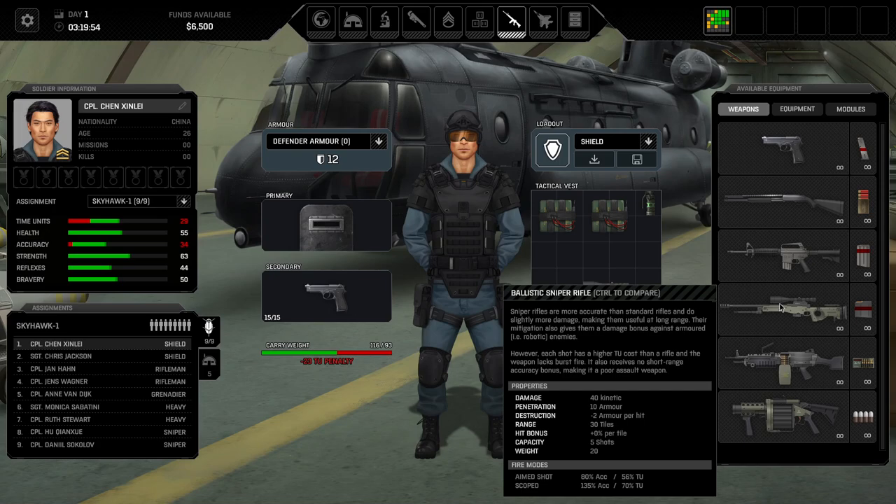The sniper rifle is a solid S-tier weapon in my perspective. It's the only weapon that has zero fall-off and 30 tiles base range, which means 60 tiles is the actual effective range of the weapon with no accuracy drop. With a scoped shot costing 70 percent of your time units and multiplied by 135 percent accuracy, it will almost always hit. On top of that, snipers gain an additional bonus for not moving — so if you can find high ground and stand still, even in the early game you almost have 100 percent hit chance. I'd bring two snipers maximum.